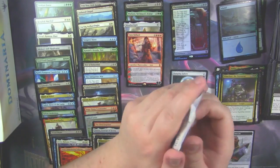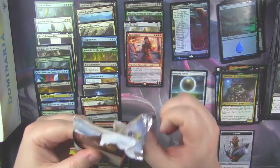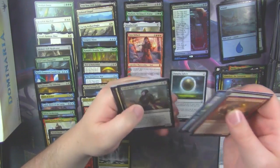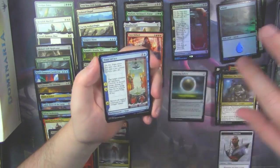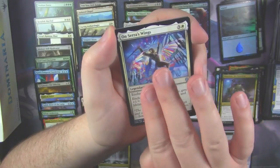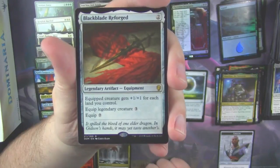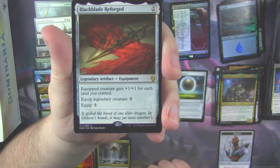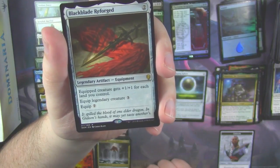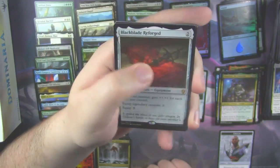And last but not least — the last pack. Never underestimate the last pack, that's what they always tell you. But then it always disappoints you if you don't underestimate it. Time of Ice. On Serra's Wings. And a Blackblade Reforged — this card is also very good in Limited, mainly because it gets +1/+1 for each land you control, making it fairly big, and it can equip to Legendary Creatures for three instead of seven, which is insane.